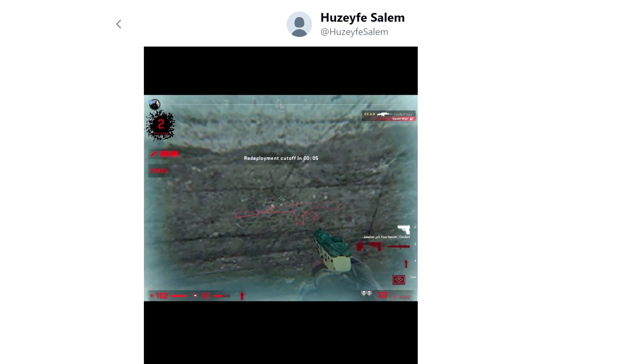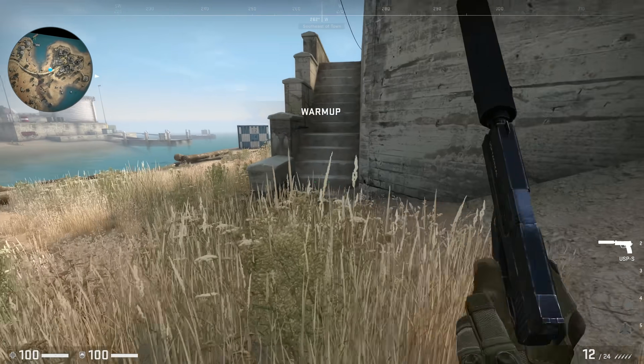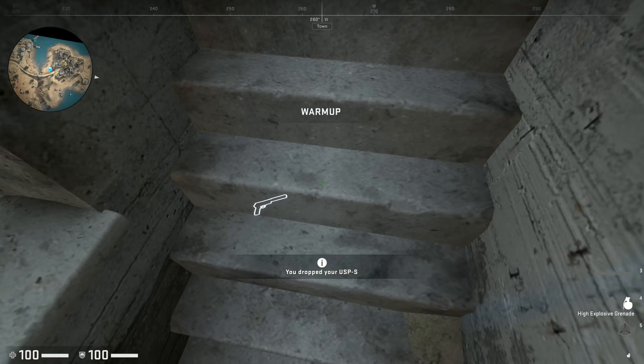Yusuf Salem gave me a few nice examples of broken spots. Like these stairs on the outskirts of the town: weapons will pass through them, becoming irretrievable. And grenades won't bounce off them either.